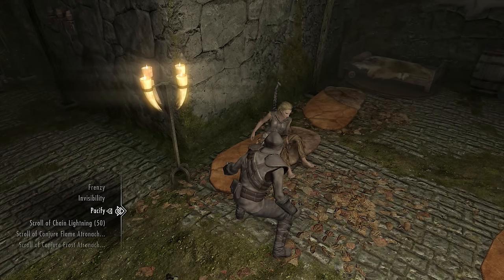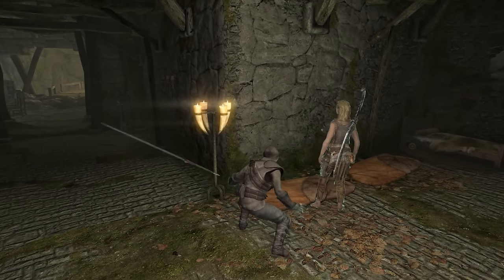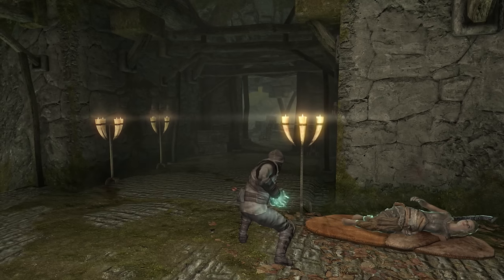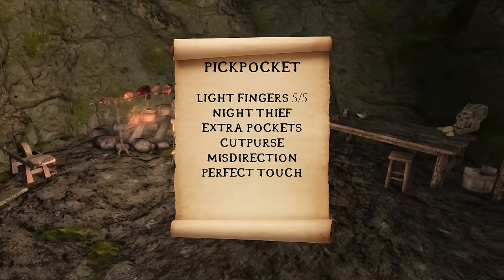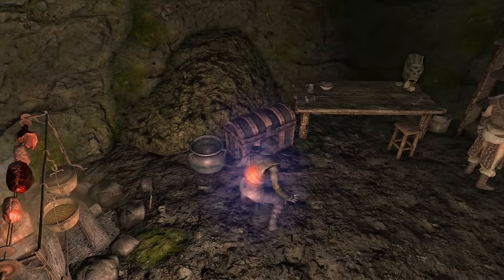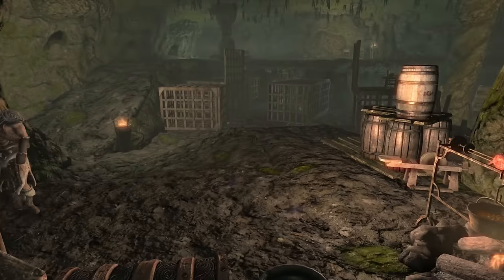The second skill is pickpocket. In the same vein as lockpicking, this will help you get the most sought-after treasures. If your wealthy target doesn't have their prized possession locked in a storebox, they probably have it on their person, so the Shadowfoot covers all the bases with his dexterous hands. From the pickpocket skill tree, take everything except for Poisoned and Keymaster. Perfect Touch is a great one for the Shadowfoot if he sees a wealthy lord or lady wearing some shiny jewels — Perfect Touch lets you pickpocket equipped items.